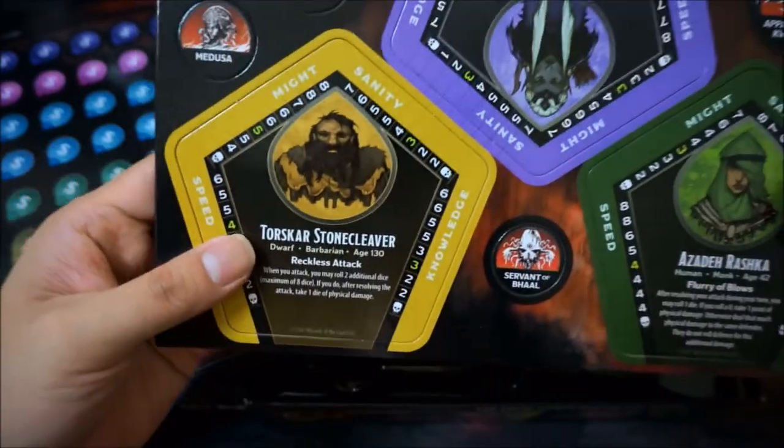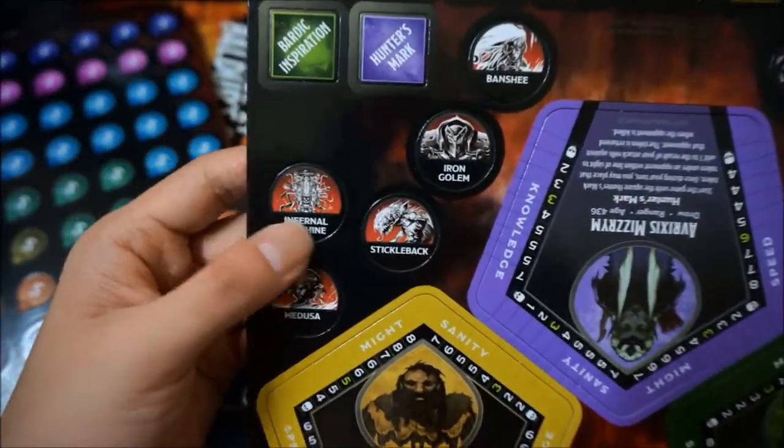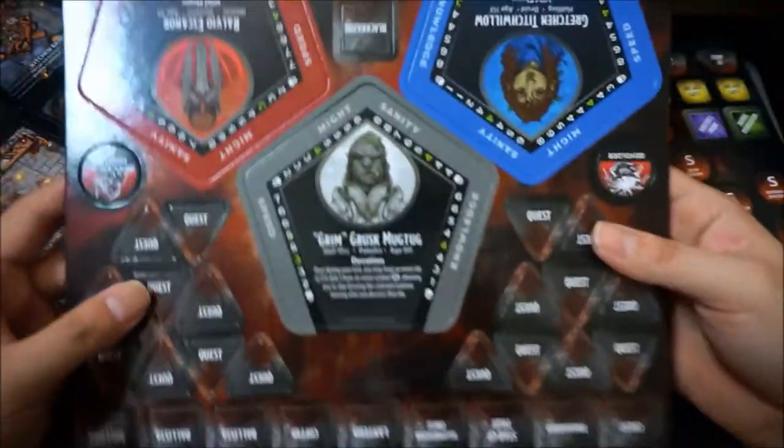They are double-sided, so we've got some other characters on the reverse. We've also got all the other tokens here. Here are the other characters.